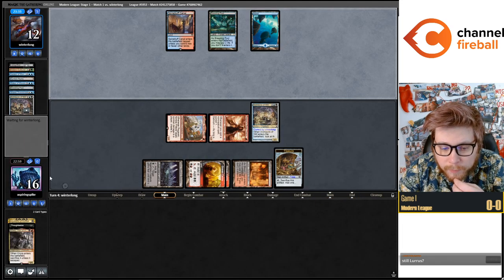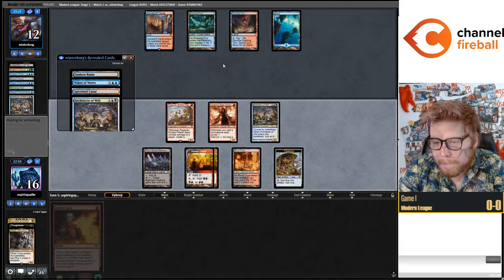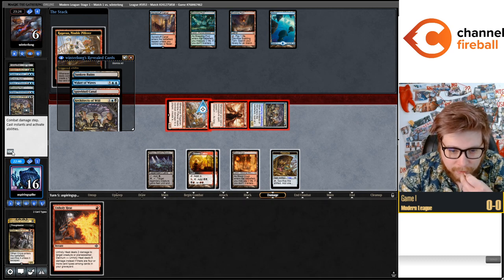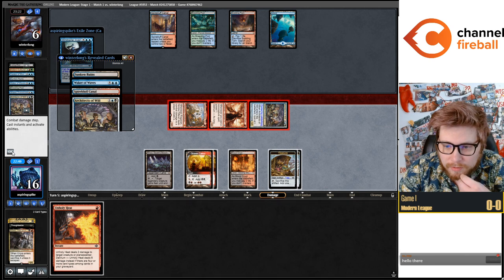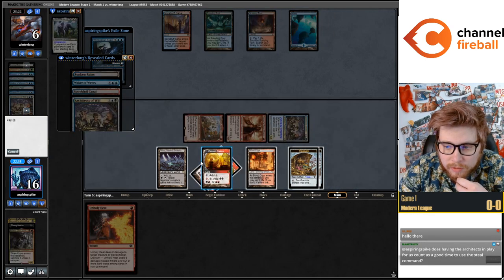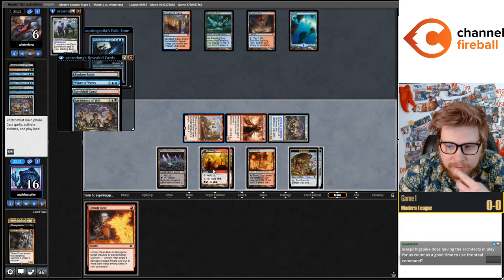Still Lurus — yes, of course. A bit worried about Violent Outburst... no Violent Outburst, awesome. They're getting pretty close to just being dead to the Kroxa. Let's play and escape. Do I cast this Windcaller? I think I'm just going to go Lurus-Kroxa here. Oh, I don't have enough mana. I guess I'll just go Lurus then.